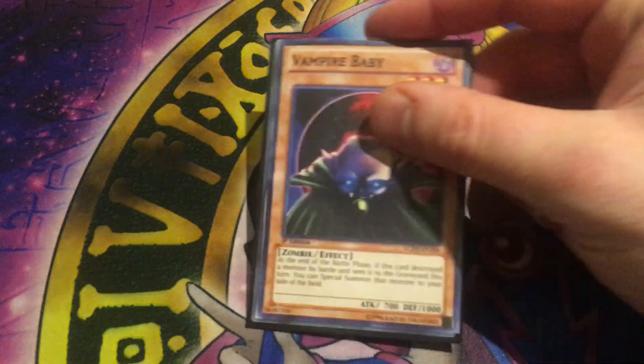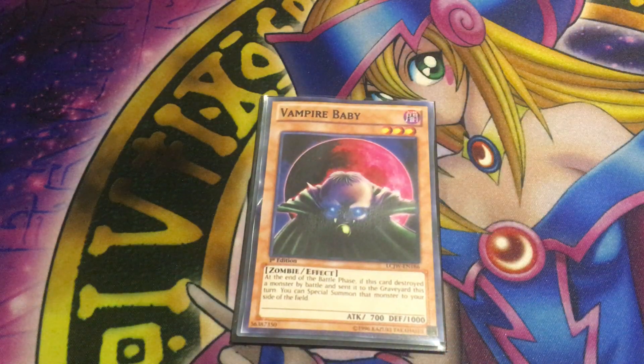Next up at level 3 is an old card, Vampire Baby. He's the only level 3 monster in the archetype and he's a dark zombie with 700 attack and 1000 defense. At the end of the battle phase, if this card destroyed a monster by battle and sent it to the graveyard this turn, you can special summon that monster to your side of the field. It's an old vampire card, around GX era, reprinted in Joey's World.